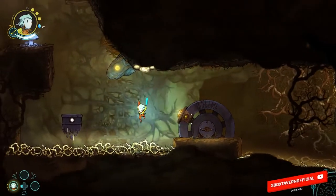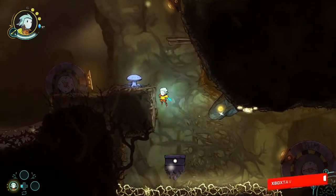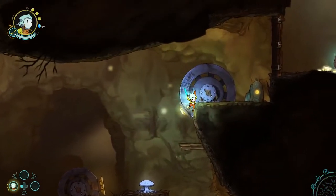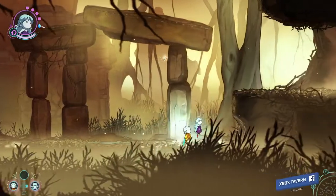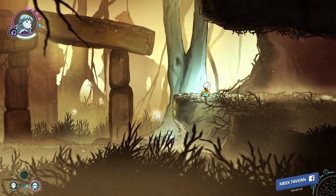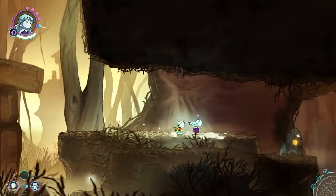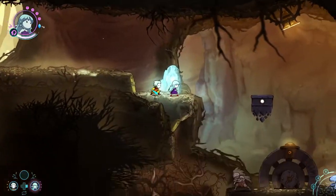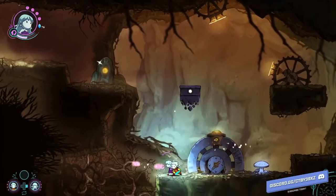Puzzles are a plenty. There are light beam puzzles where you have to move the start of the beam onto another platform, which then mirrors it off onto another touchpad point, which then allows a moving platform for you to jump on and up to another part of the puzzle.